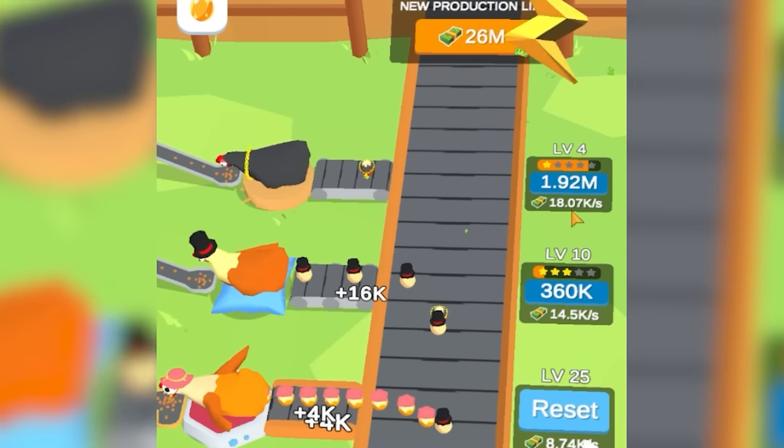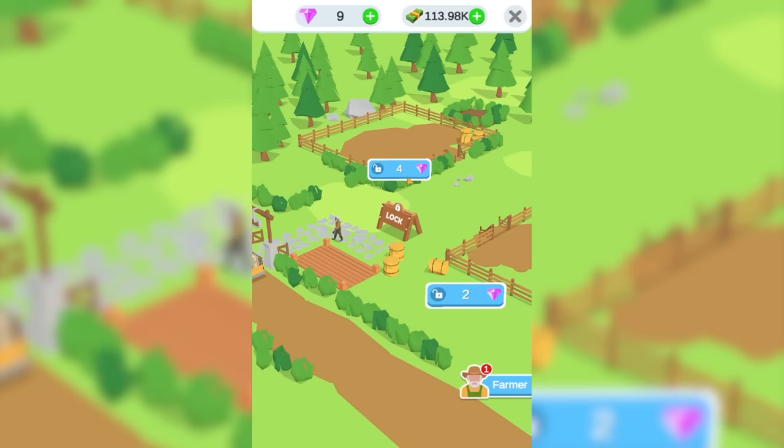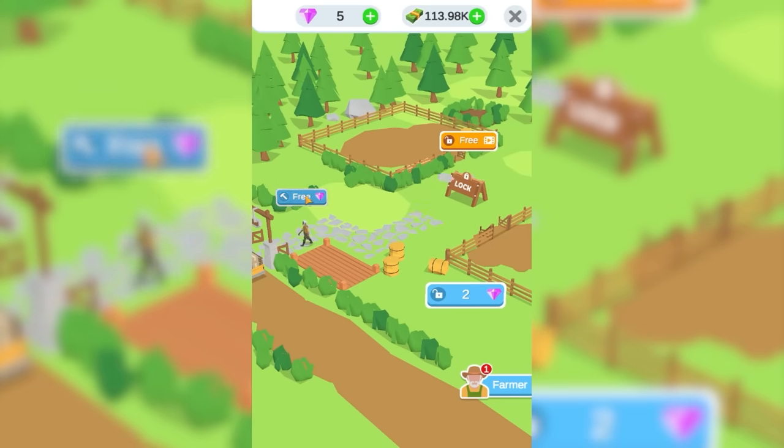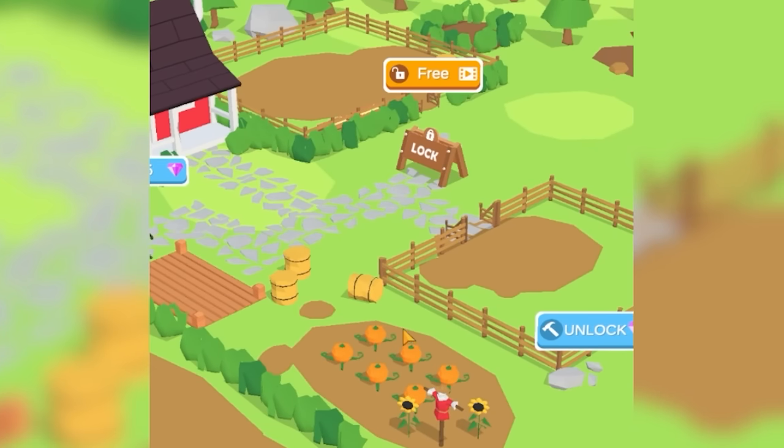Level 4 — this one's up to 18,000 dollars a second. So the next upgrade is going to put it way up in value. And then over here in the farmland, I'm going to do my best to unlock this poor guy anything I can. He has a house to live in now — that should make me money over time. And now he's got some pumpkins and a friend.